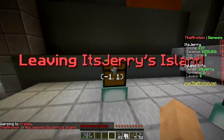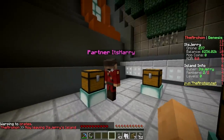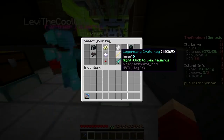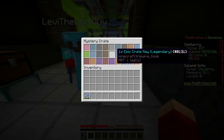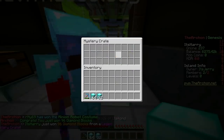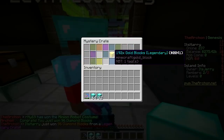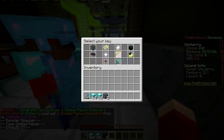Warp crates — there we are. I don't have any crate keys, you have them all. Here we go, opening a legendary crate. What do you get? 96 diamond blocks! What else? Second one — zombie pigman spawners! Oh yeah! Next one — two blaze spawners, nice!